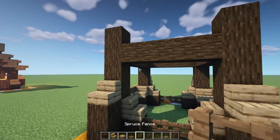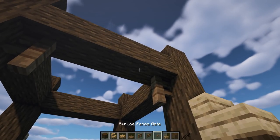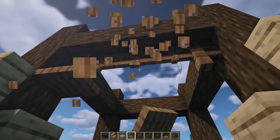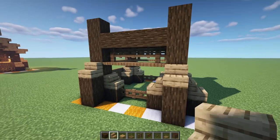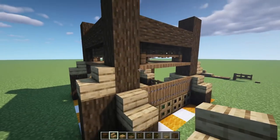Next, grab some fences — put spruce fences on this corner and this corner, then gates in the middle. Right underneath put some spruce trap doors and line it up. Repeat this on every single corner. It should look like this going all the way around — it gives a little bit of extra detail right underneath those beams.